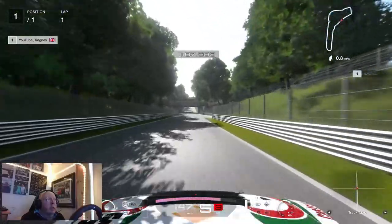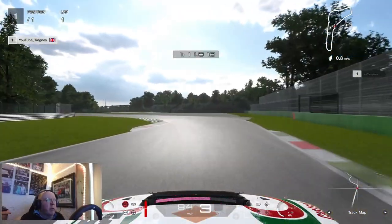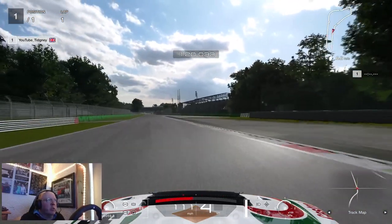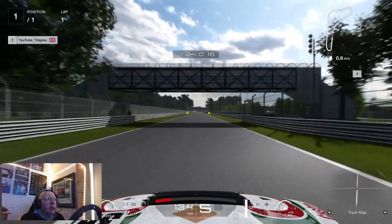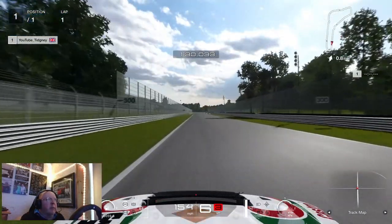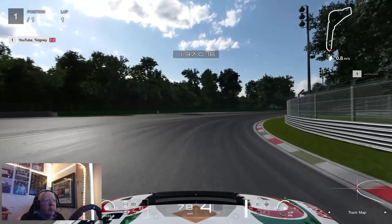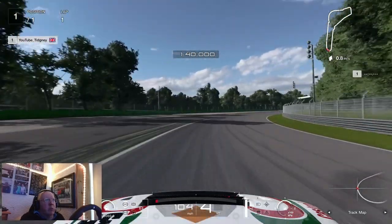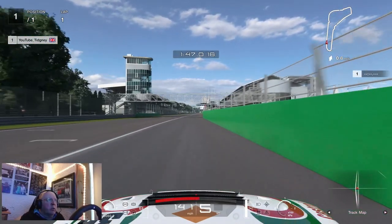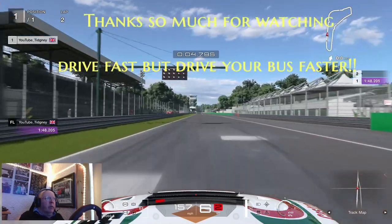On to the back straight, coming into the Ascari chicane under the bridge. He brakes between the 100 and the 150 board, keeps it in 4th gear, holds onto those curbs, and accelerates out. Tijani is an expert — a World Series driver — and he's getting faster and faster. He brakes after the 100 board, down into 3rd gear, then back into 4th, accelerating out, cutting back nicely to the inside to complete his lap — almost into the pit lane, right next to the wall. He gets a 1:48.205, a very, very good lap.